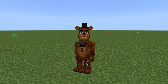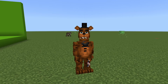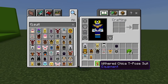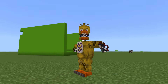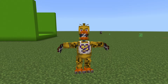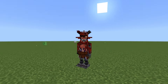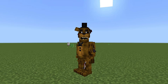Next we have Withered Freddy — looks good. Then Withered Bonnie — this looks good too. Next we have Withered Chica T-Pose — I like the details on the wires and stuff. Next we have Withered Foxy — a bit short but still looks pretty good. Next we have Withered Golden Freddy which looks great.